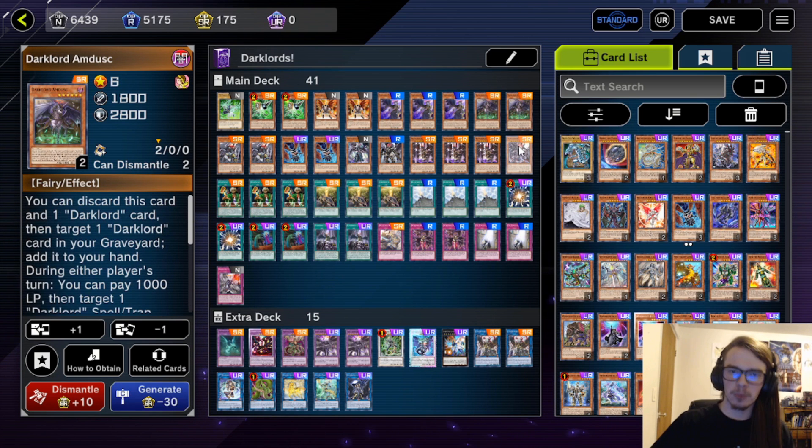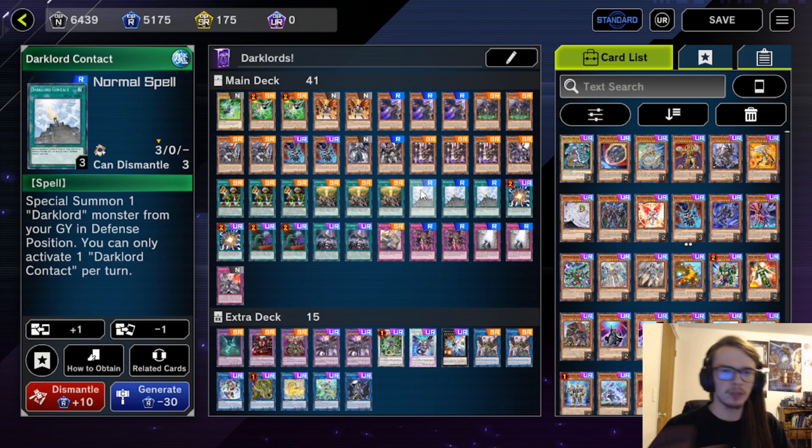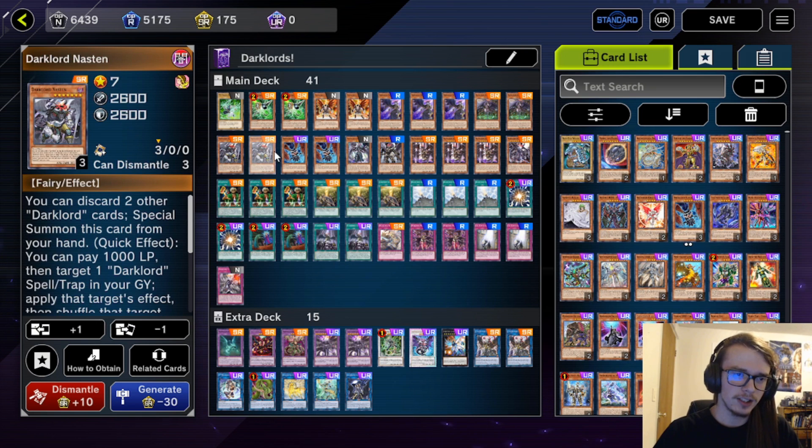The reason for these numbers is pretty simple — you don't want to see them all the time but they are nice to have when they are in your hand. Nastin in particular requires a lot of Dark Lord names. We do have a lot of Dark Lord names but it's most useful in corner cases where you have a monster and Contact or something like that and your play gets stopped. It's more useful when you already have a lot of other Dark Lord names in hand and can get full combo off of it.